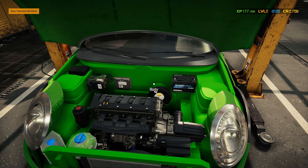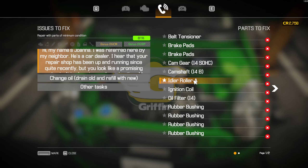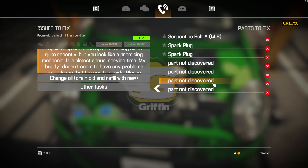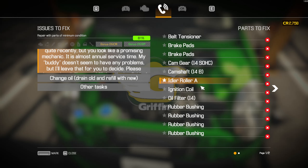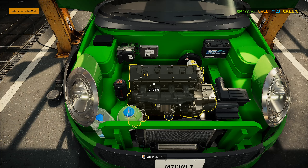Should give us a list: belt tensioner, brake pads. Camshaft itself is bad, bro! Spark plugs, circuit belts — sounds like a lot of timing issues. Probably a bad piston or two, if I had to guess. Do some easy stuff first — grab some brake pads, take a filter, I4 oil filter, I4.